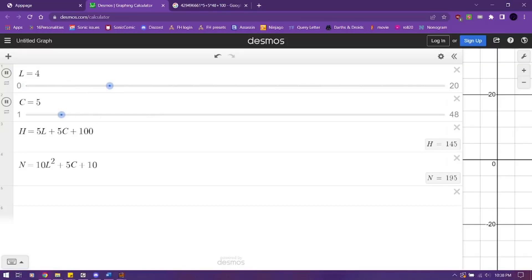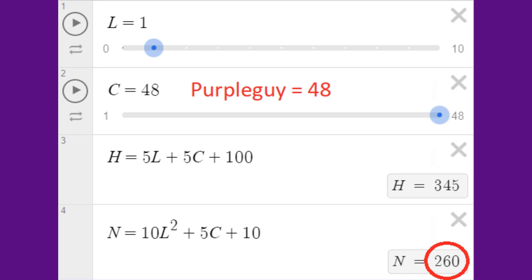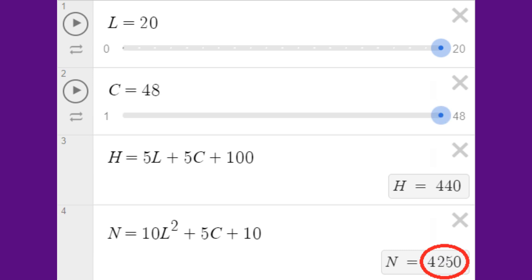The formula to determine when a character levels up can be summarized as 10×(current level)² + 5×character number + 10. Props to DJster for determining this formula. Basically, characters with higher numbers take longer to level up, and characters currently on higher levels take longer to level up. For instance, Freddy on level 1 levels up after 25 XP, and Purple Guy levels up after 260. Freddy at level 20 levels up at 4015, and Purple Guy after 4250.